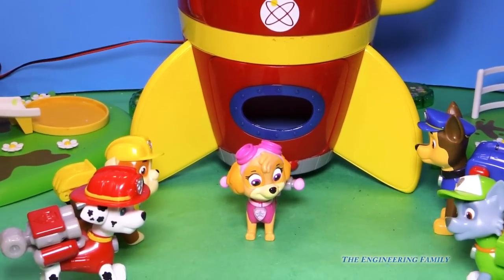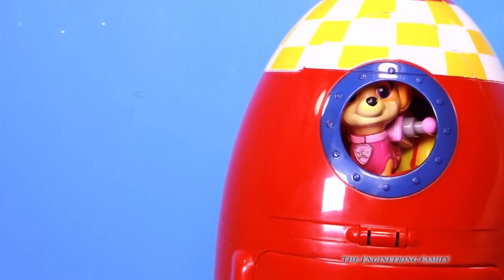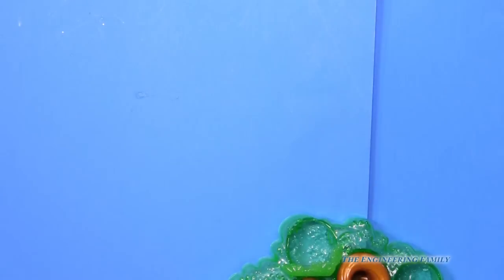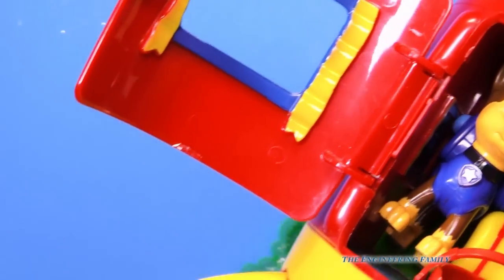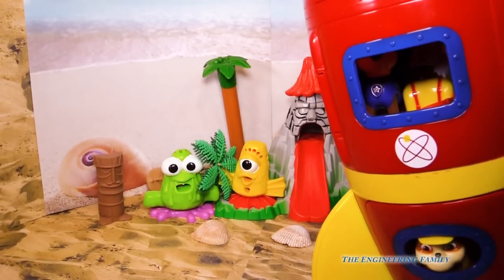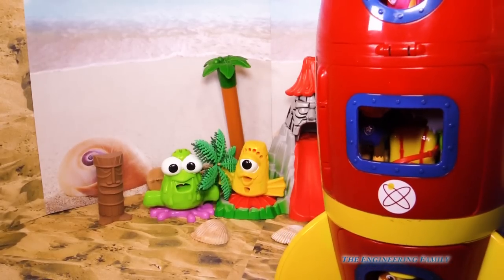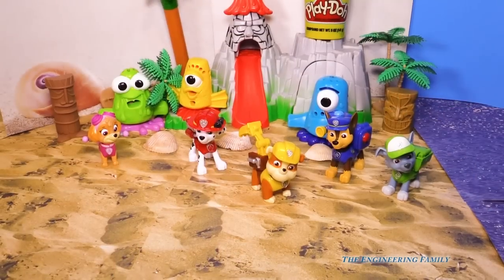That's awesome. I can't wait to get on. Me either. But remember, I'm driving. Off we go. Whoa, we need to close this door. Okay, here we go. Okay Paw Patrol, we're almost there. That's good, because Rubble is ready to be on the double at Play-Doh Island. Everyone out. Wow, look at this island!